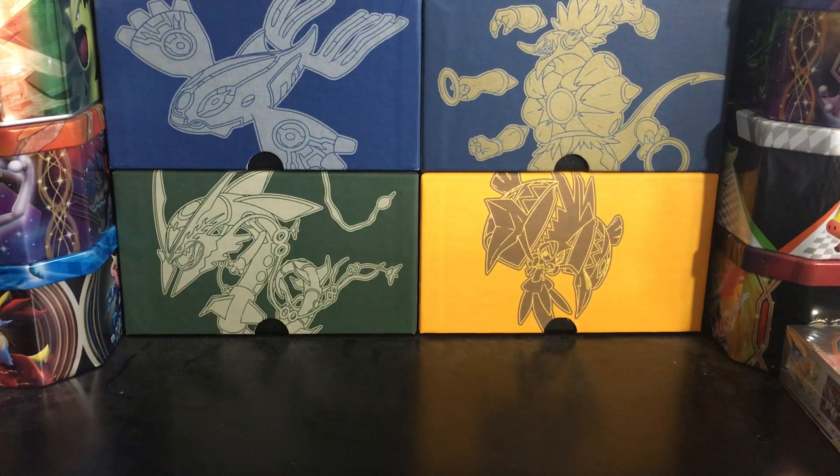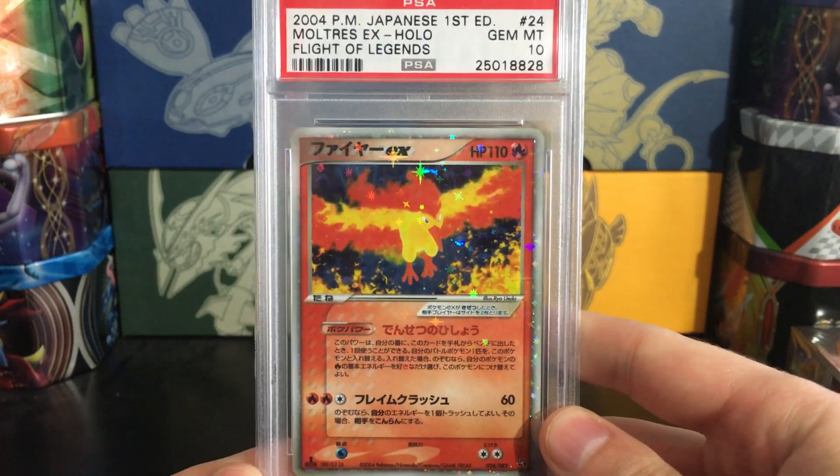One last look at Gengar before we move on. What's interesting about Flight of Legends is that the starter EX cards — Venusaur, Charizard, and Blastoise — were not included in the set. They came in constructed starter decks sold alongside the set, so you cannot pull those starter EX cards from Flight of Legends booster packs. That's why they're not included in my collection — for anyone wondering why I'm not showing a PSA 10 Charizard EX, those cards were not part of the set, and therefore not part of my set-based collection goals.